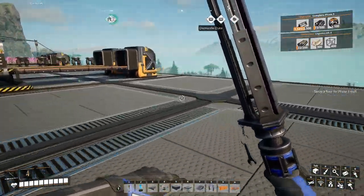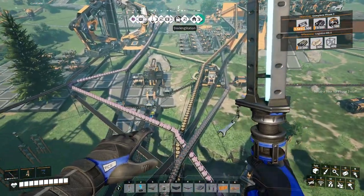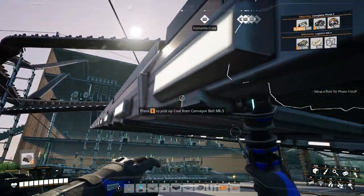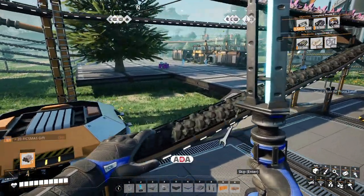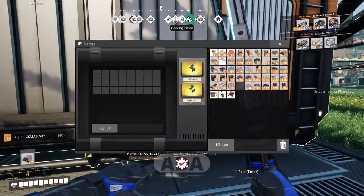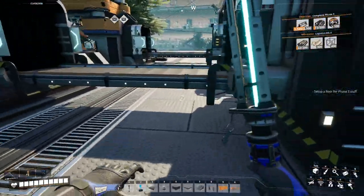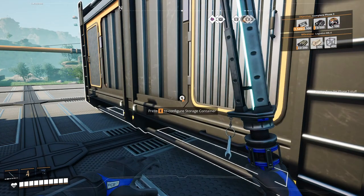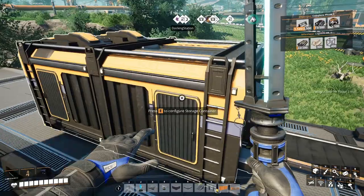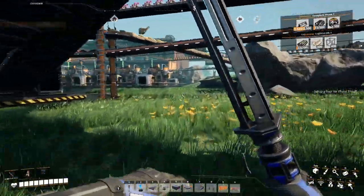Copper sheets — alright. I'm sure this is useful to someone somewhere. Just get back to work. Candy canes, branches — alright. Let's get the copper sheets going over to our factory. Copper sheets are on the second floor.